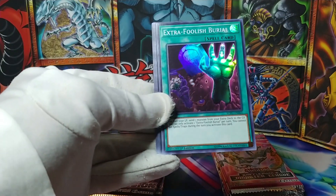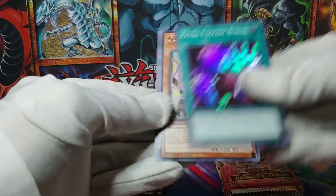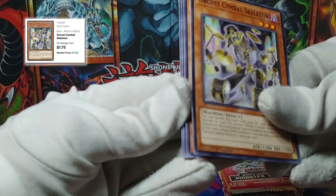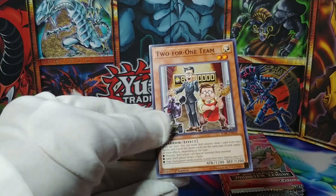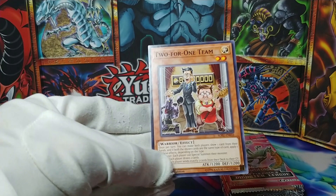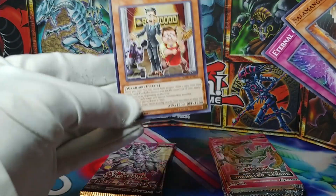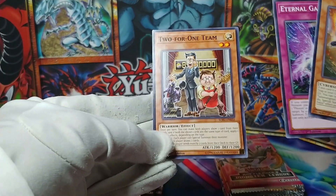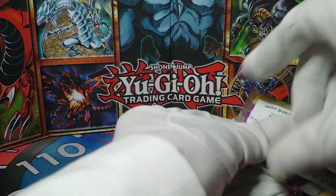DDD Flame High King Genghis and Salamangreat Foxy, and an Extra Foolish Burial at Super Rare — extra foolish indeed! Orcust Symbol Skeleton, lovely, more Orcusts, love it. Salamangreat Falco, Eternal Galaxy, and Two for One Team — I've seen those two before, they were in Sales Pitch, right? I guess they've been around for a while.